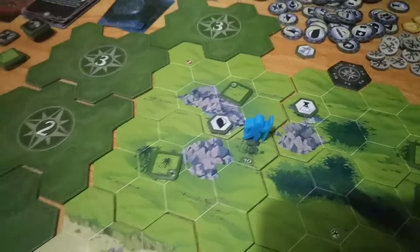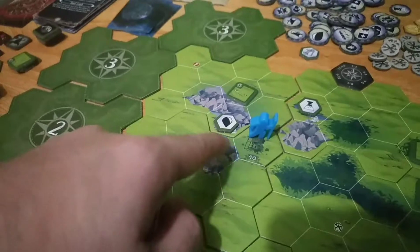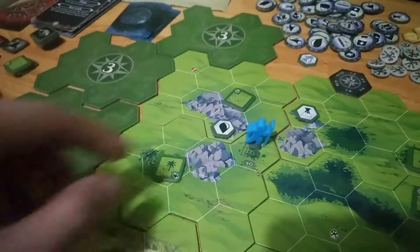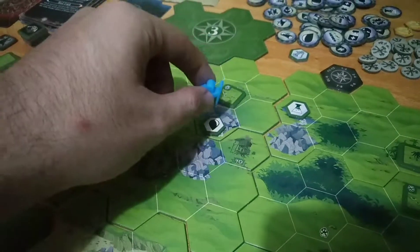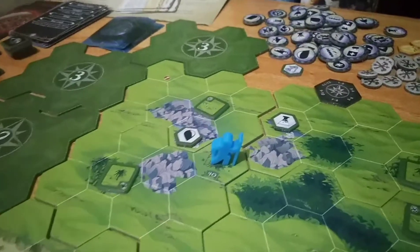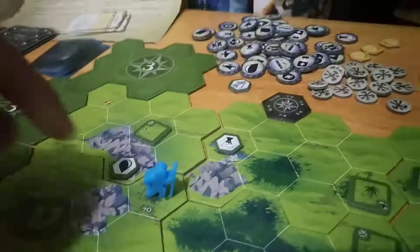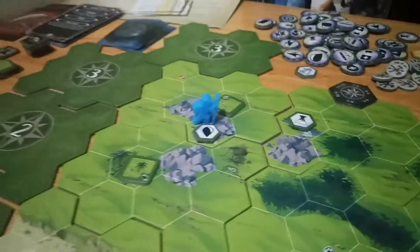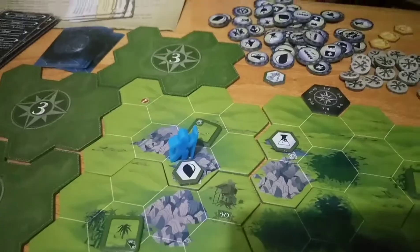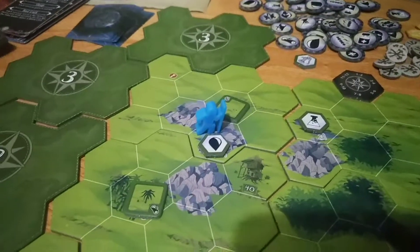We need water because we already have food. So I'm going here — one, two, three, plus one because of the trench foot. Moving is hard, so we're going to go here for four stamina. We are now down to five.